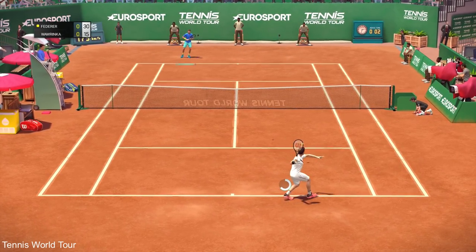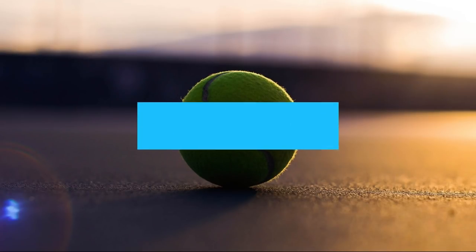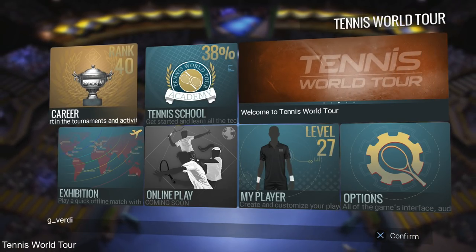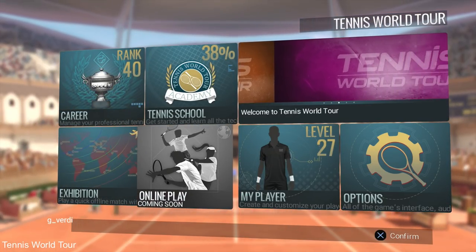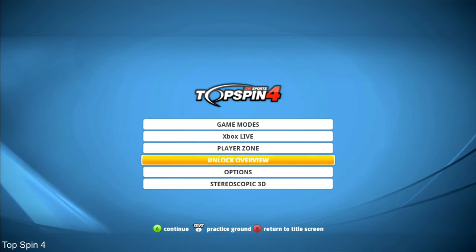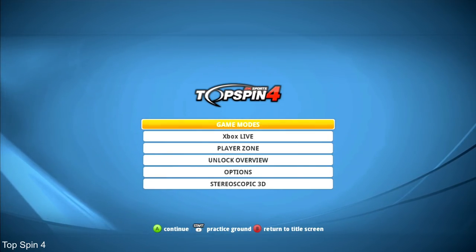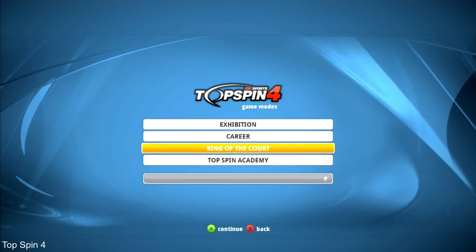To get a good overview of both games and what they have to offer, I put together a couple of categories, starting with the general menus. In Tennis World Tour we have a pretty clean menu built with big squares, giving you options to jump into career mode, tennis school, exhibition games, online play (not yet available), the player editor, and game options. In Top Spin you have a list view menu with game modes, Xbox Live, the player zone, achievements, game options, and stereoscopic 3D. Once you enter game modes there is Exhibition, Career, King of the Court, and the Top Spin Academy. Straightforward, but Tennis World Tour looks a bit better here.